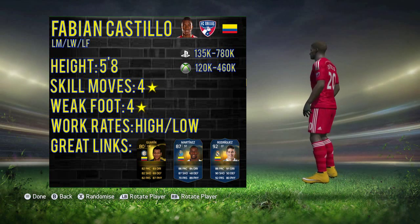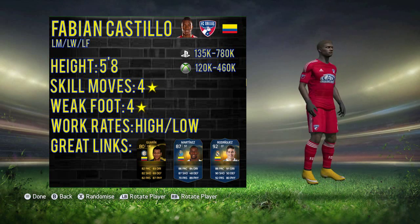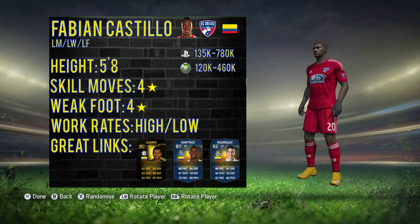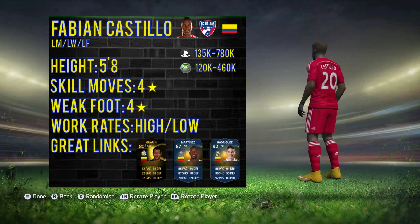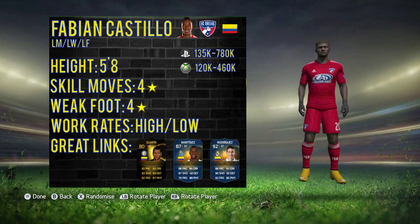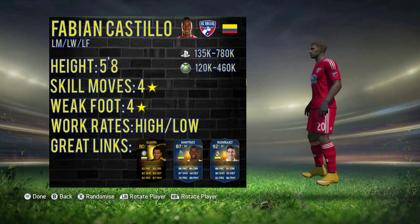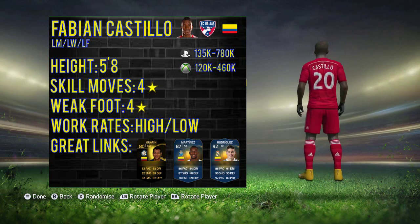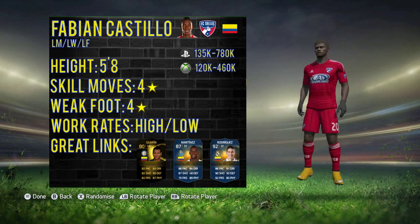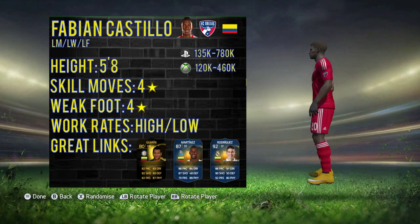Of course the fantastic Colombian — probably the greatest Colombian player right now in reality — is James Rodríguez, who also has a really nice Team of the Season card, making Castillo pretty easily linkable. He's going for between 135k and 780k on PlayStation, so a really wide price range, and on Xbox between 120k and 460k, trending toward the mid-to-high end. Before we go any further, if you could smash 15 likes on this video that would be awesome, and make sure you subscribe.